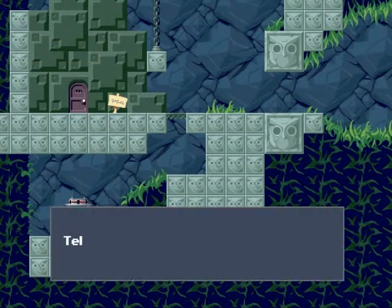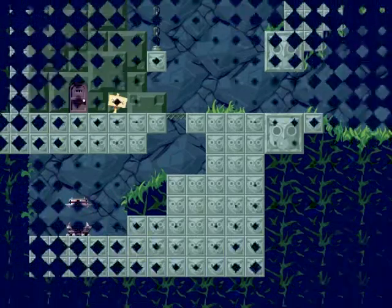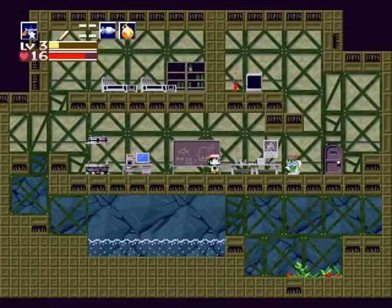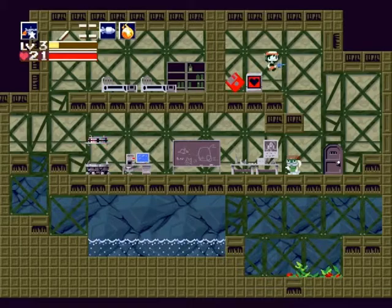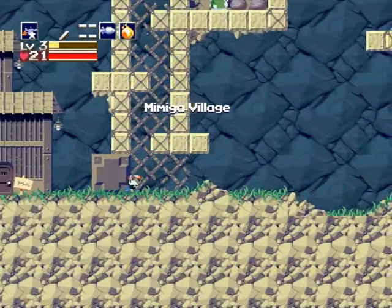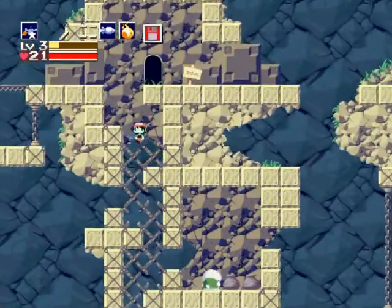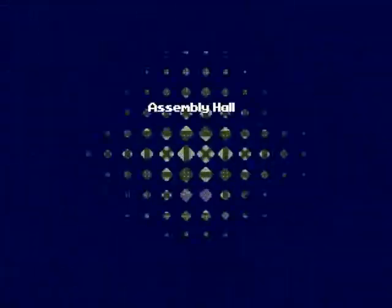Welcome back to Cave Story. I'm going to use the jellyfish juice — but first I'm actually going to come up here and save and fill my health. Now we're going to use the jellyfish juice on the fire in the audience house. Pretty sure it's the last fire besides the one I have to use it on.